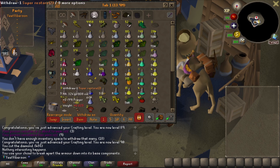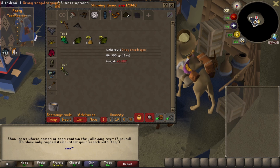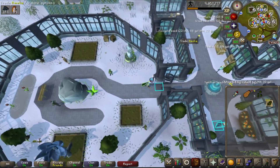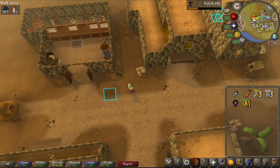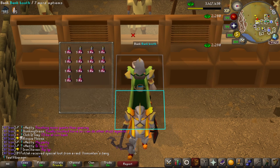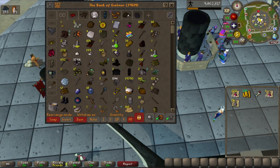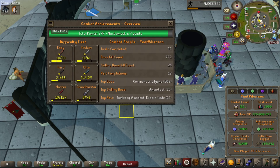First we want to make more super restores since we're way out. We have 25 snapdragons to plant, plus a little over 300 snaps to turn into potions. We end up with 359 super restores. We were level 83 herblore and finished at 85 — two levels. We decant them to four-dose potions: 222 super restores. That's more than enough.